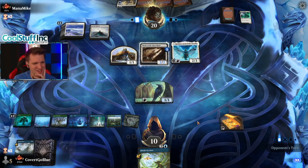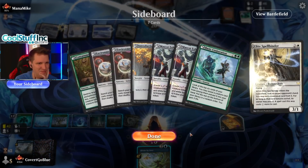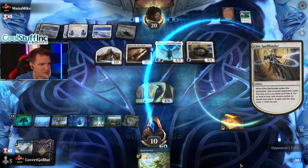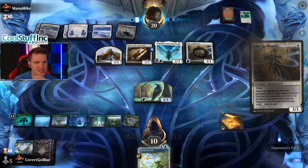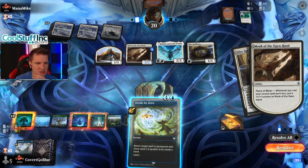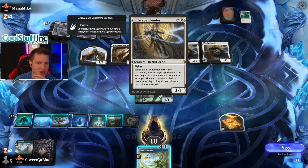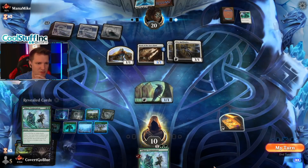They still have enough mana to play Reidane again. We don't want to give them the free second spell for the Monk. We want these to block, so we want to bounce Reidane. We get Conjuration to go find Cyclone Summoner. Never mind — Cyclone Summoner is already here! Do we just want to drop the Summoner? Seems good. A 7/7 is big — let's give them the bird business. They might think it's another Alrund's Epiphany.